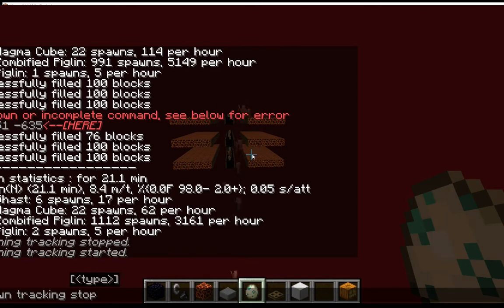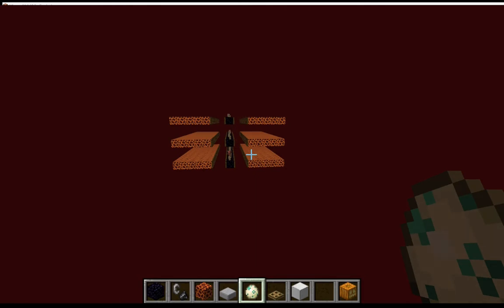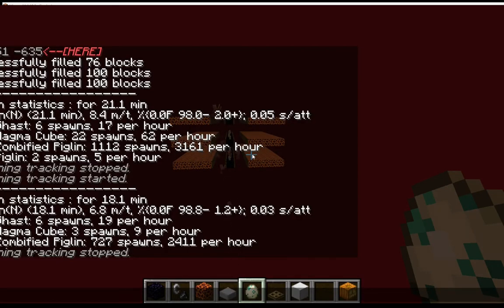So why don't we see where we're at now? We are at 2,411 per hour. I may not be an expert, but 2,400 sounds a lot smaller than 5,100. So it does seem that there is a little bit of a difference between the y-levels — and by a little bit, I mean a lot.